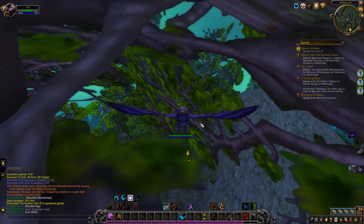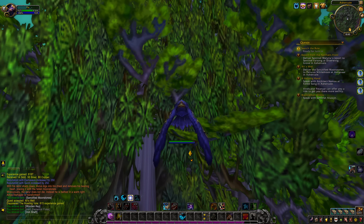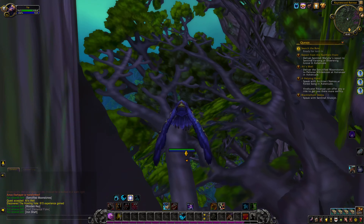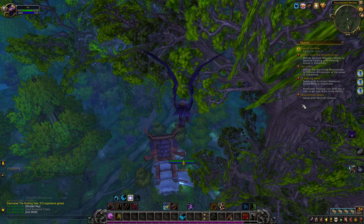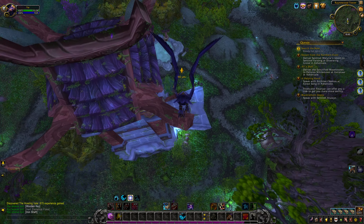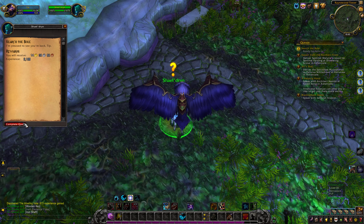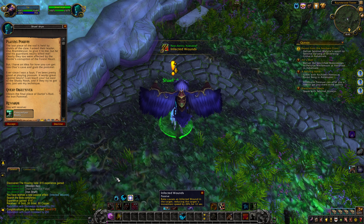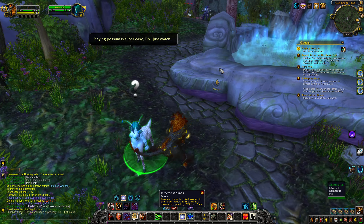So we're returning that one, right? Yeah, I'm going to look this up while we fly there. I've killed so many ancients yet the key hasn't dropped for me. There you go — ding! What did we get? Infected Wounds: Rake causes an infected wound in the target, reducing their movement speed by 20%. That's actually cool. So we got that ability on the Rake.